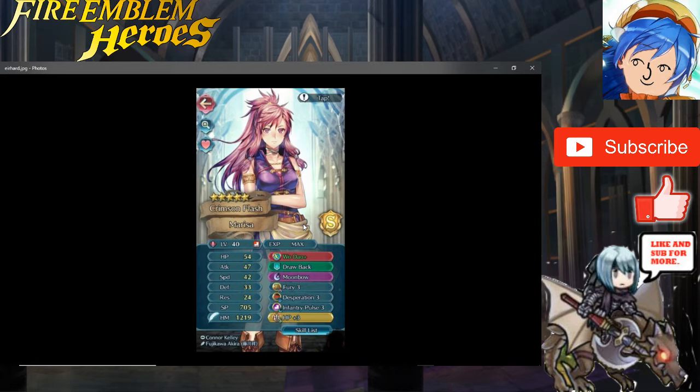From what I can tell, you built her to get in fast and hit hard — she's incredibly fast and hits hard especially when she triggers Desperation. However, I don't think Desperation 3 will work that well for her because she already has really high HP, so it'll take a while to proc it. Maybe give her Vantage instead — she can hit back with Moonbow when it's ready since she already has high HP. Moonbow is pretty good too especially combined with Wo Dao for bonus damage. Infiltrate Pulse she comes with naturally and is great — she's one of very few units with it.